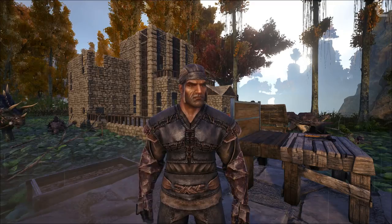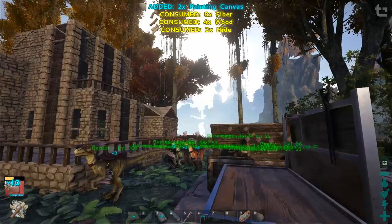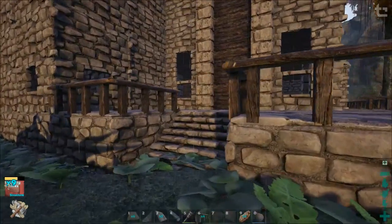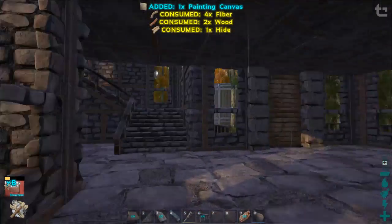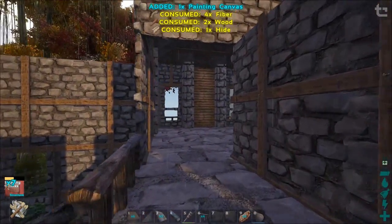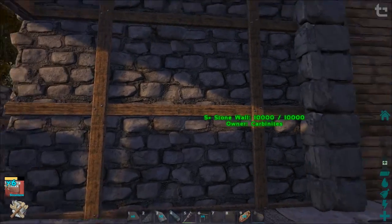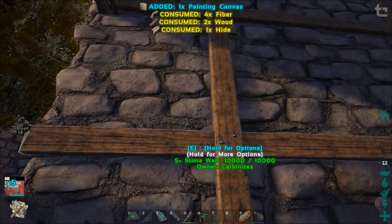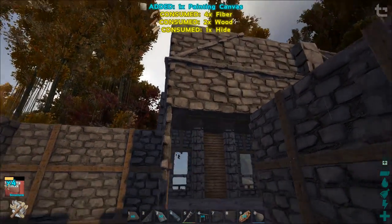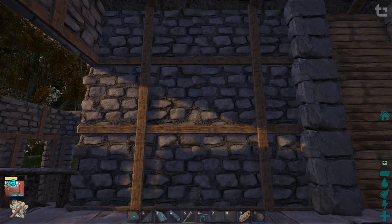G'day Carbonites, welcome back to Ark Remastered. Today we're going to continue building, but we need to do something first which I've actually forgotten to do — the Patreon wall. I'm currently making some canvases, and I was thinking this is actually a good spot. I was going to remove these walls because we only used them to get that snap point, but that platform there gives us a good area to work with for the Patreon wall.